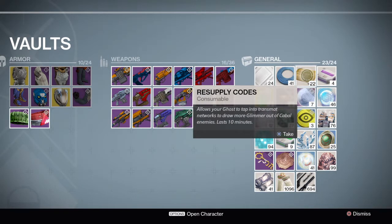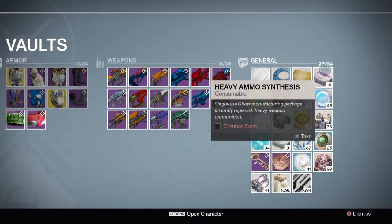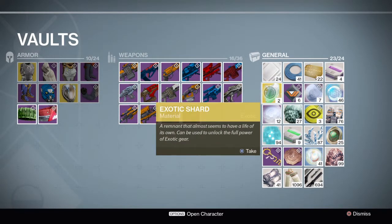These are used to draw more glimmer out of cabal enemies. Cabal enemies are the ones on Mars. This is more ammo for your heavy weapon. And this is an exotic shard, used to upgrade exotic items.